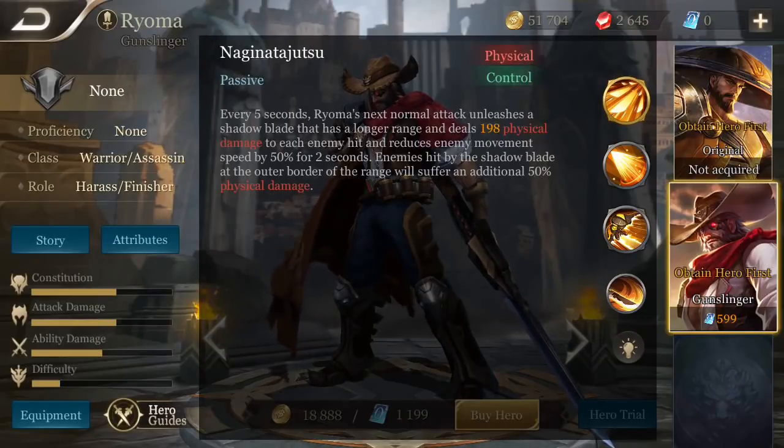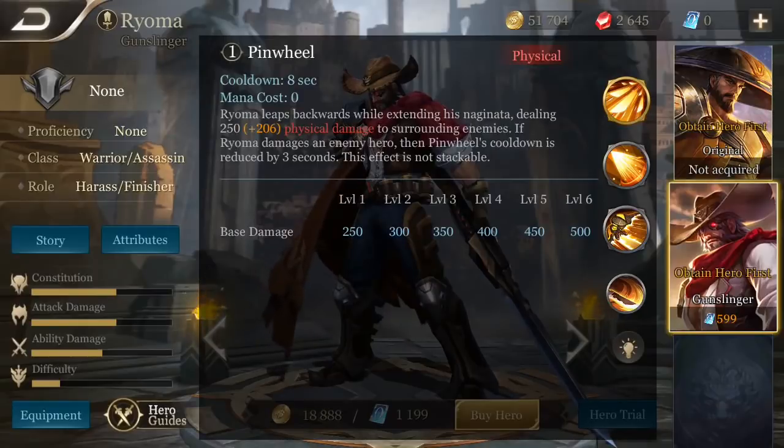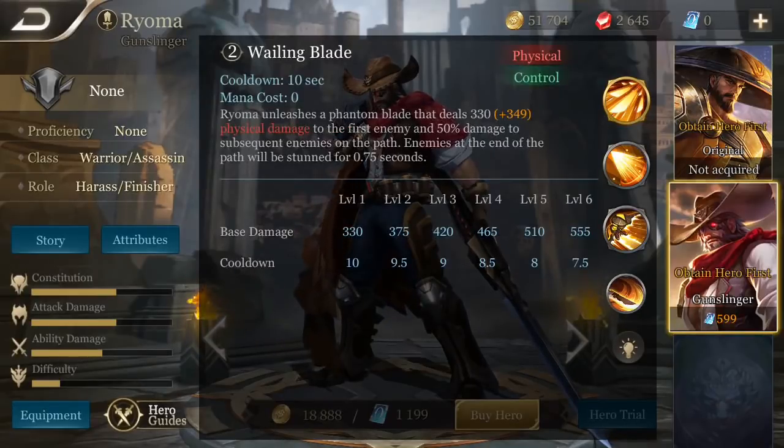Ryoma's first ability is Pinwheel. Ryoma leaps backwards while extending his Naginata, dealing physical damage to surrounding enemies. If Ryoma damages an enemy hero, then Pinwheel's cooldown is reduced. Ryoma's second ability is Wailing Blade. Ryoma unleashes a Phantom Blade that deals a bunch of physical damage to the first enemy and half the damage to subsequent enemies on the path. Enemies at the end of the path will be stunned.